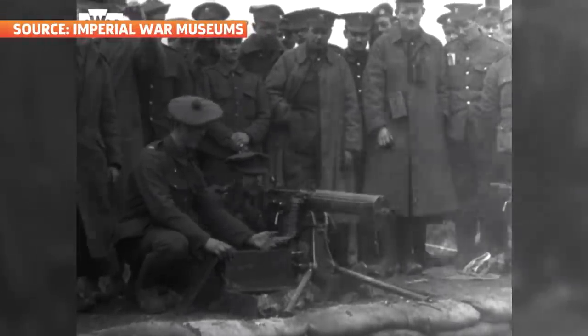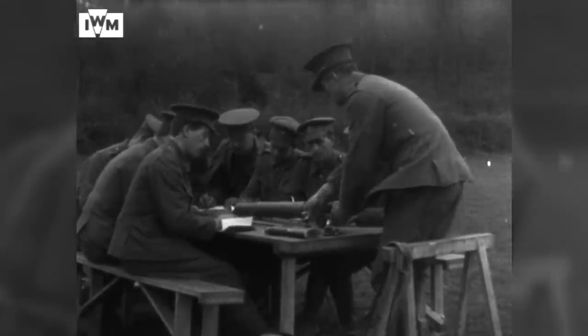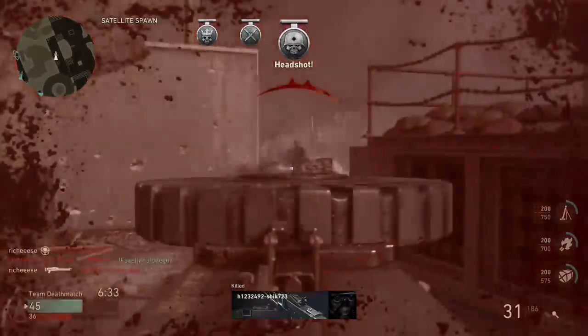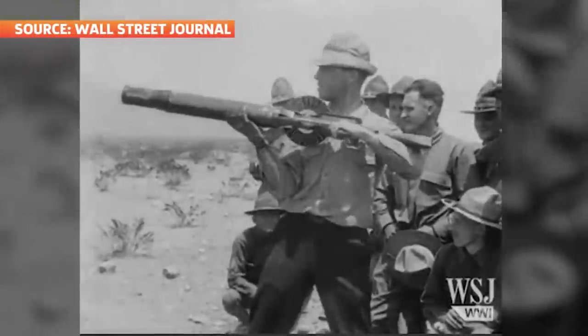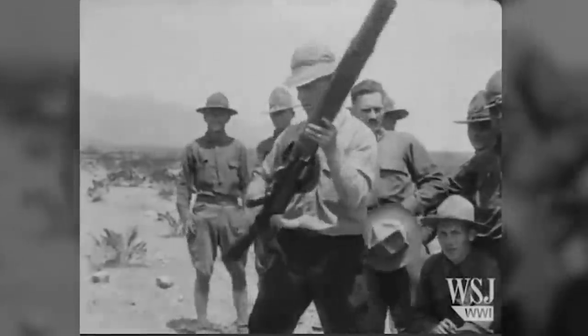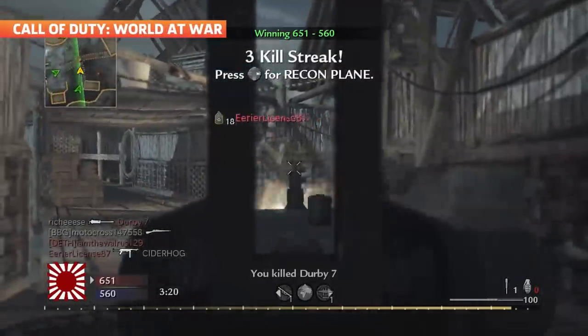The Vickers machine guns — heavy, water-cooled, belt-fed machine guns — were taken from the infantry squad into a dedicated machine gun corps, and used as effectively miniature artillery pieces at strategic level. This left the light machine guns, the Lewis guns, as part of the infantry squad. So a light machine gun is part of the infantry squad, supporting the rifles and any other weapons in the squad, and you'll typically have one light machine gun per squad of eight to twelve men.